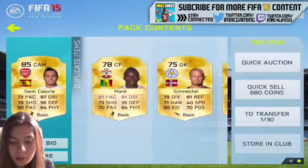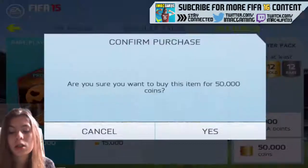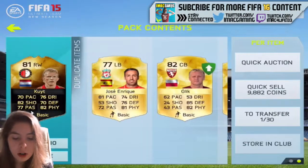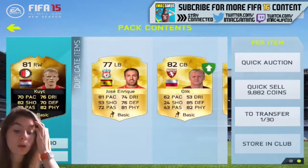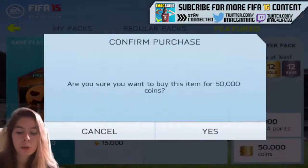Santi Cazorla — I'm not sure how much he is in here, but I'm going to keep him because I don't have him for some reason. We've got another inform — we've got Coyote. I really want one of those purple cards. I don't know which ones are in packs — like the scariest midfielders or something. But we've got Coyote. Probably not going to use him, but it's an inform.